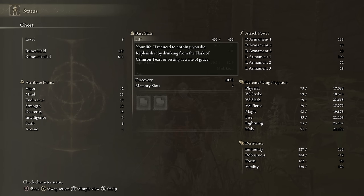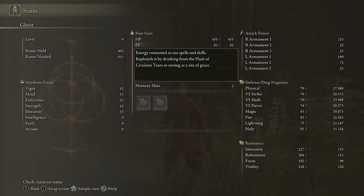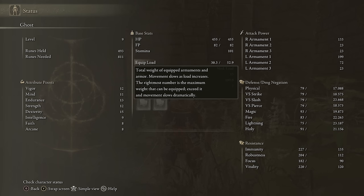HP keeps you alive, FP lets you do magic, and stamina lets you do physical actions — pretty straightforward. Equip load shows the total weight of the gear you have equipped out of the maximum weight you can carry before you can't roll or sprint anymore. The closer you get to your max equip load the slower your character moves. The percentage of your max equip load that you're using also determines which rolling animation your character uses when they dodge, which actually affects how many iframes you get and how long it takes to recover.